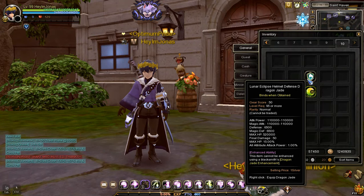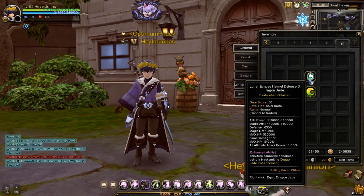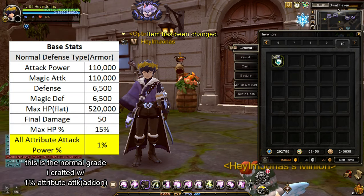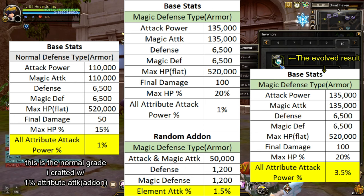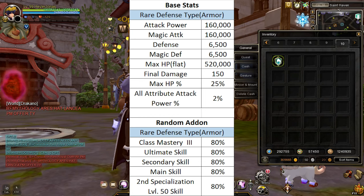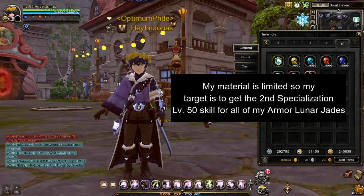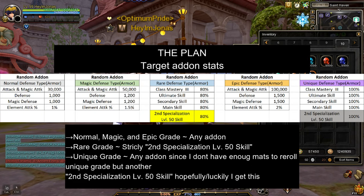As an example, I've crafted a normal grade helm defense jade. Comparing it to the base stats, we can see what add-on stat was added. After evolving it to magic grade, the normal grade add-on stat is still there, and the magic grade add-on stat is added on top. The base stats remain constant, so combining the normal and magic add-on stats gives us a cumulative result. My plan is to focus on the rare grade add-on stats — specifically getting the second specialization level 50 skill at rare grade. For normal, magic, epic, and unique grade, I'm fine with anything.